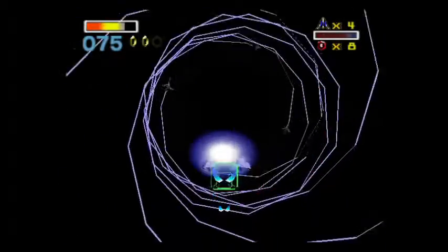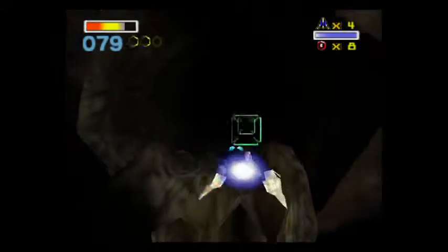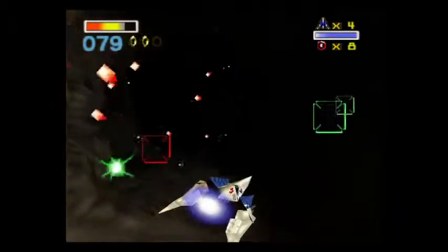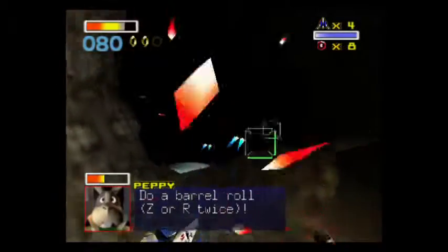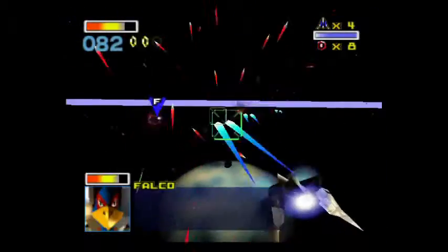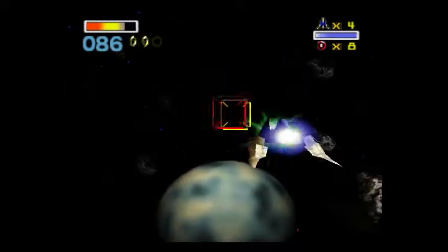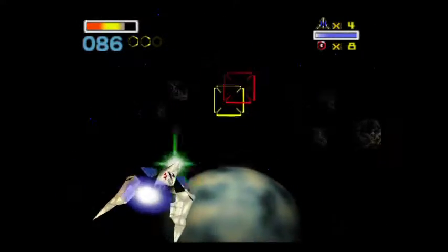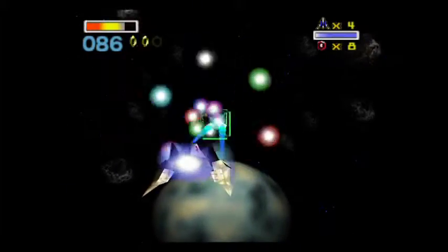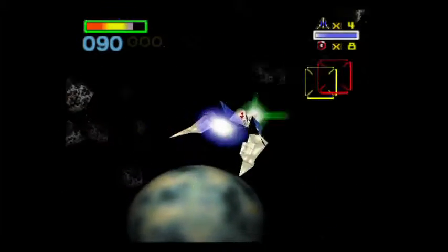Let's get some distance behind these guys and stop their little webs spinning. Do a barrel roll! Use that whenever there's a bunch of laser fire to help avoid it. What are those, like, asteroids with guns on them just firing randomly? And now we've got a bee! And our third ring.